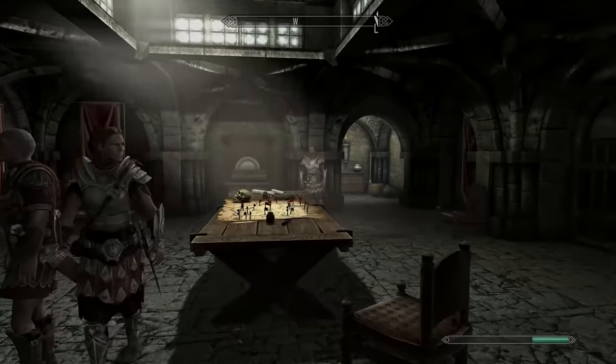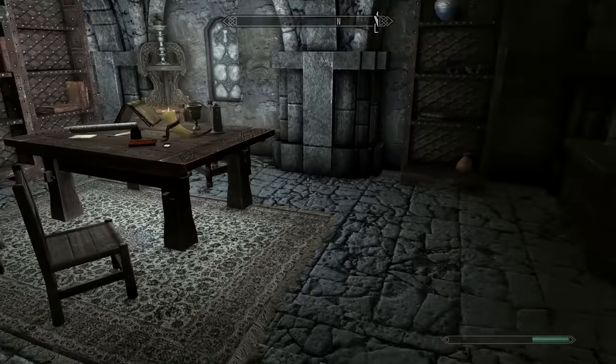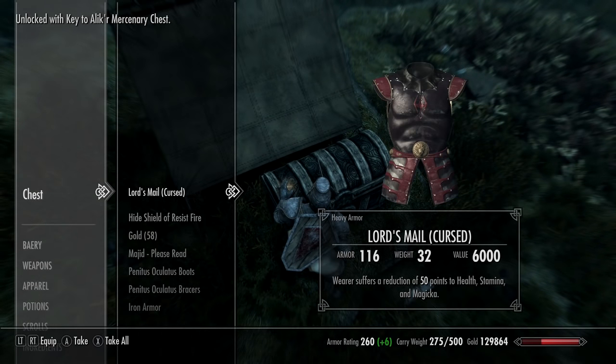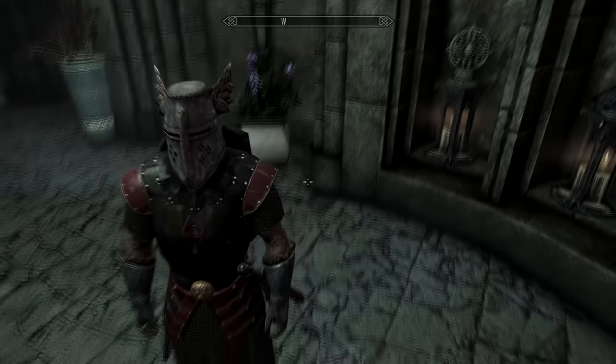Hands down one of my favorite sets for functionality is the Lord's Mail, which sucks the lifeblood force out of anyone that comes close to it. Get the note for it from Solitude in General Tullius's castle — on the table find a note from Kian Alaf, take out an NPC and some bears, and it should be in a loot chest. It is cursed though, so bring it to the Temple of the Divines and pray at the altar of Bella to cleanse it. It gives you 5 points of health taken from nearby enemies, poison resistance +75%, and magic resistance +17%. I love the look and it's really served me well — I haven't had to heal up nearly as much while wearing it.